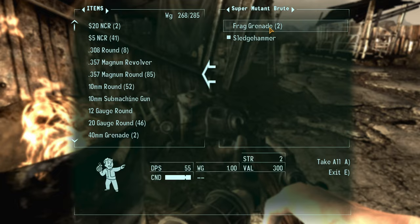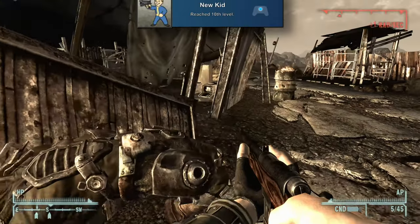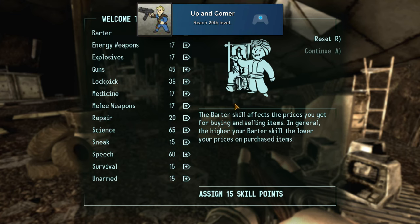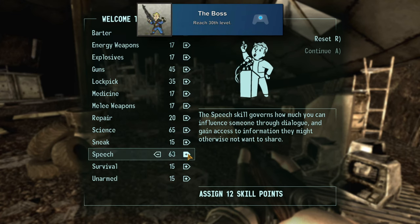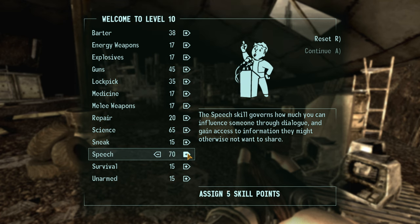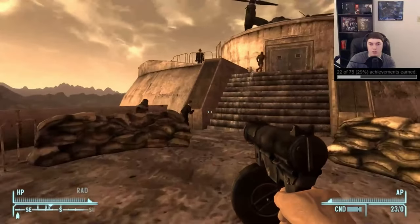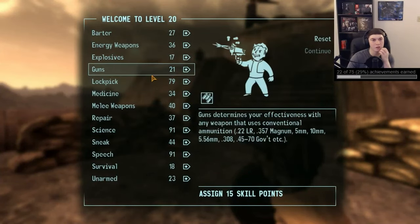Then there are a few achievements related to leveling up. We have 'New Kid' for reaching level 10, 'Up and Comer' for reaching level 20, and 'The Boss' for reaching level 30. You can get these naturally as you play through everything, so don't worry too much about trying to grind levels out — as you have to do a lot of killing and missions to 100% the game, which will get you there pretty easily.